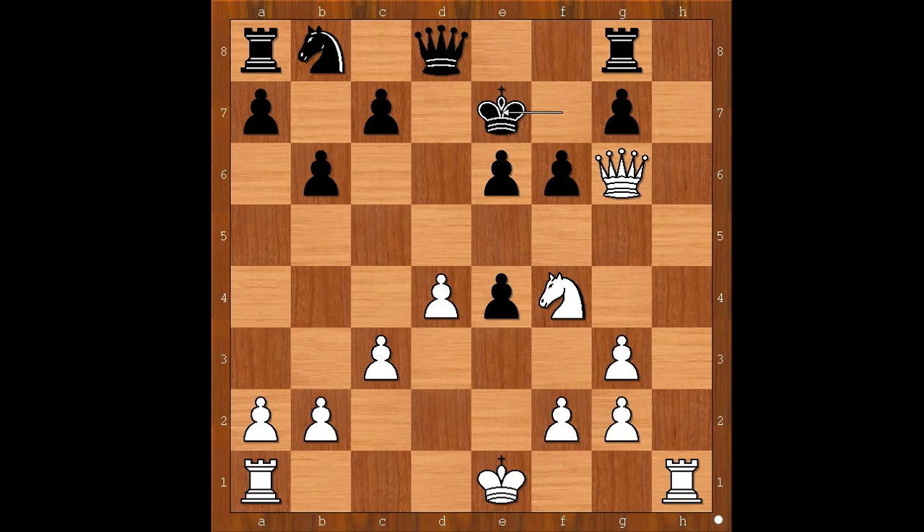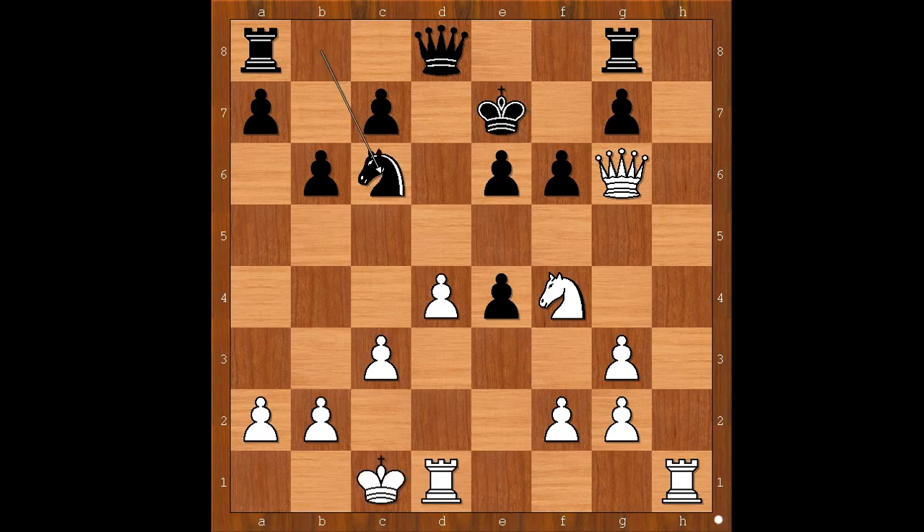White to move — perhaps I can grab the pawn on e4. But I castled queenside. Knight to c6. I don't find anything better than queen takes on e4, because I have connected my rooks. Queen to d6, defending the pawn on e6.